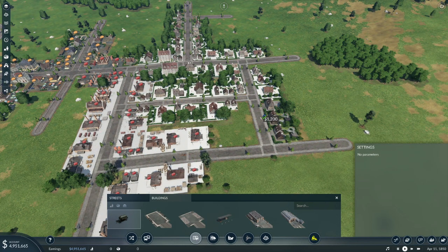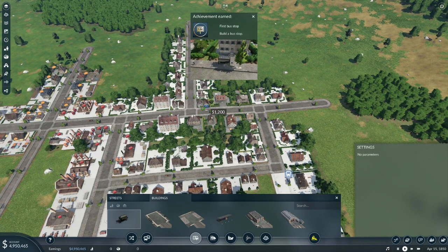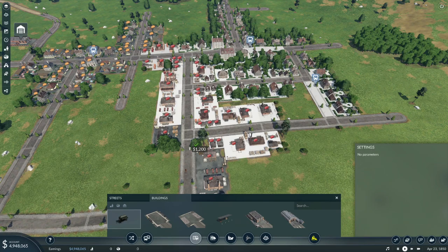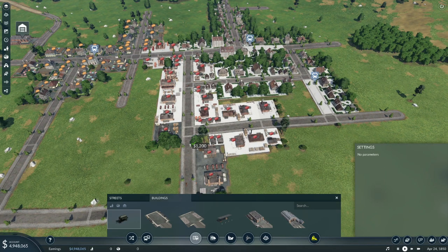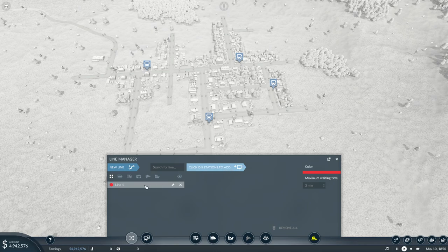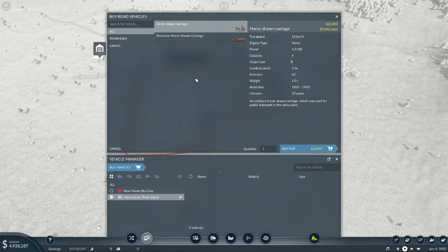The bus stop placement has improved — we have the arrows there, so we'll be able to drop a bus line right there. First bus stop — we're going to drop one over here, one in the commercial area, and then one in the industrial area. We'll create our first line right now, hitting the residential area first. This is going to be the New Haven bus line, with stops at residential, commercial, and industrial.